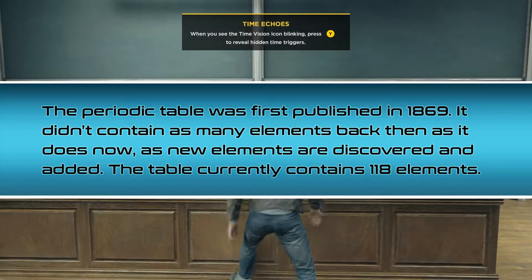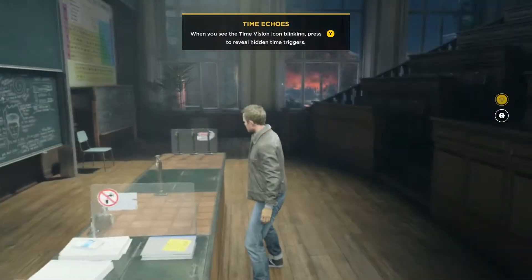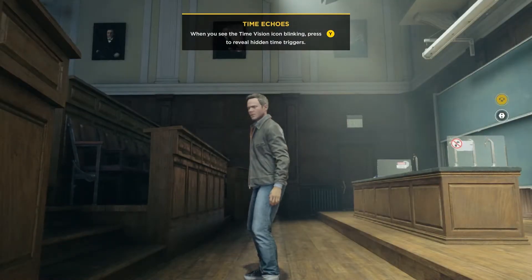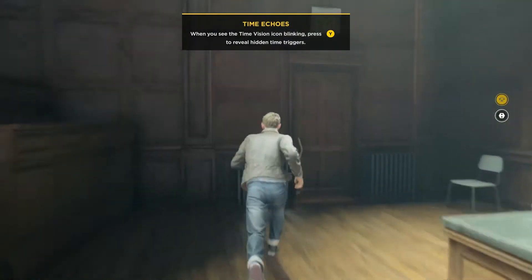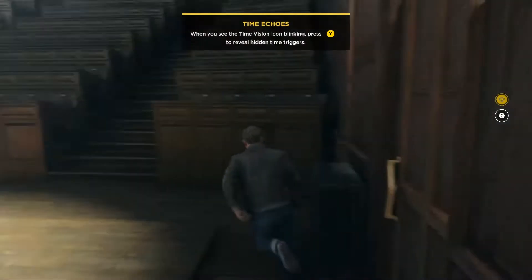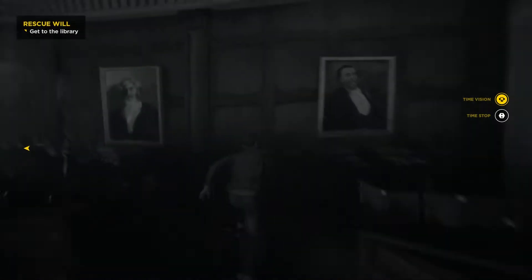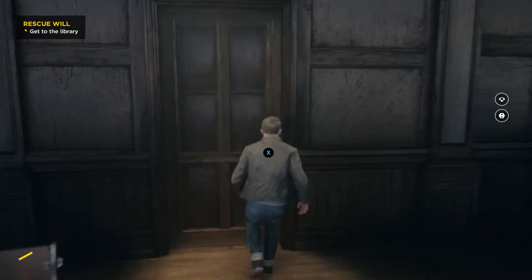Oh, we've been here before. I remember seeing that Alan Wake thing. Okay, let's see. We probably have to go... Exit? Not that way. There we go. It reveals the objective when we press that.